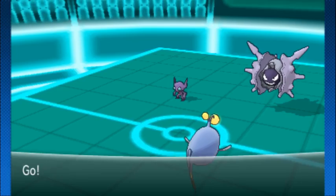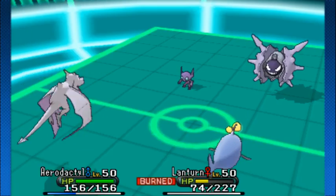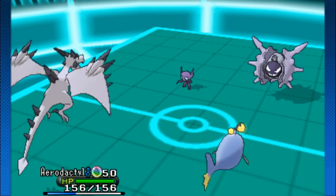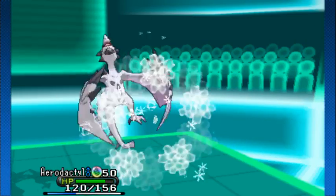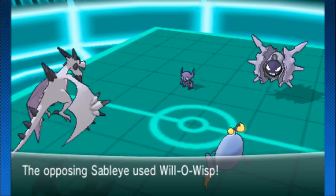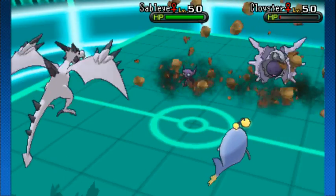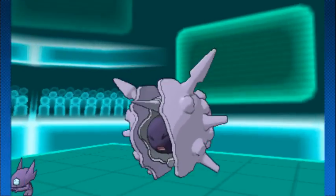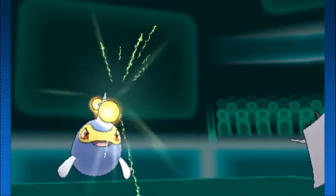Lantern is just losing damage over time. Aerodactyl comes out and Mega Aerodactyl is showing its face — this is not looking good, because it's pretty much a 4v2. Lantern's at below half and burned. Ice Shard crashes into Aerodactyl — not enough though — and Sableye throws out Will-O-Wisp. Cloyster uses that priority to at least get something onto Aerodactyl before going down to Rock Slide. Now it's at least slightly more even, but it's still not looking good.